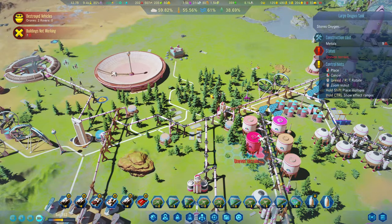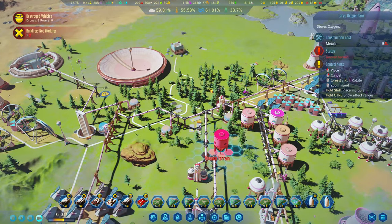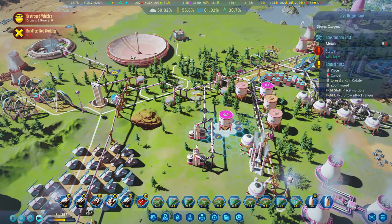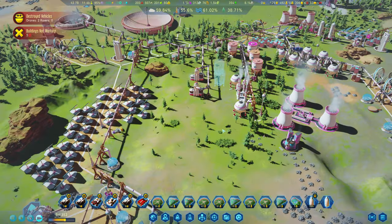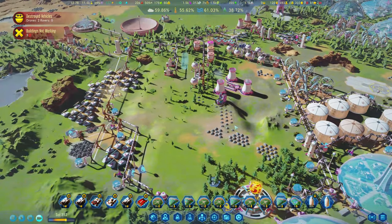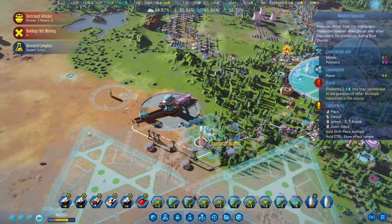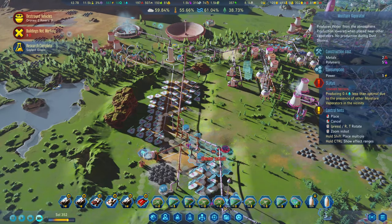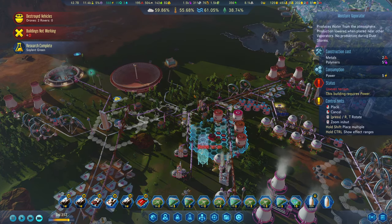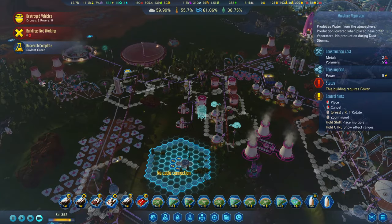We can squeeze in some more oxygen tanks here. This one doesn't like the terrain so let's start some. We can get a couple on this bit - I'd ideally want moxies there but we can squeeze in two. A couple more oxygen tanks and then we can come down this bit and get the moxies going. I think the next one we need to do is water again - this one is pretty demanding but we can squeeze a couple in over here, which is great.